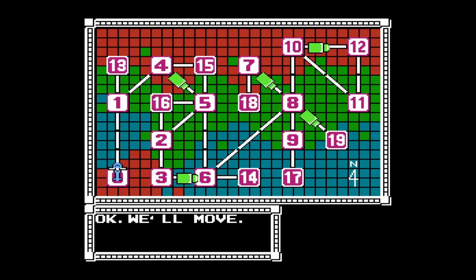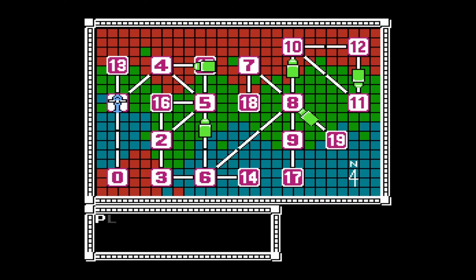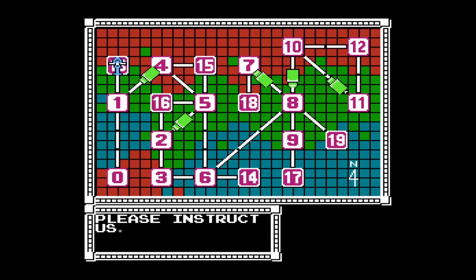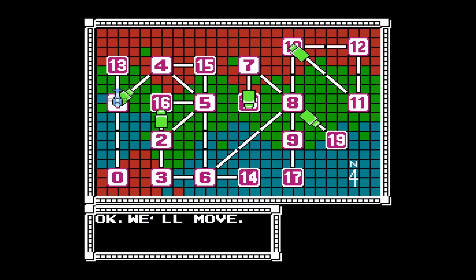So first, we are on the map screen here. This is where we select which area we want to go to. We can transfer to adjacent areas — in this case, 0, 13, or 4. Let's just move up to 13. And that's how that works. Pretty basic. We want to start off on area 1, as you'd expect, so let's head back there.